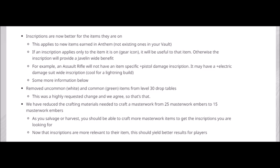For example, an assault rifle will not have an item-specific plus pistol damage inscription. It may have plus electric damage as a suit-wide inscription — cool for lightning builds — but it won't have anything that's detrimental or pointless to the weapon itself. Additionally, uncommon white and common green items have been removed from level 30 drop pools. This means once you hit level 30 you'll be getting blue, purple, orange and yellow. This was a highly requested change and we agree. The change is done.